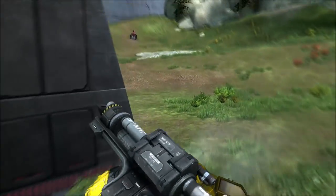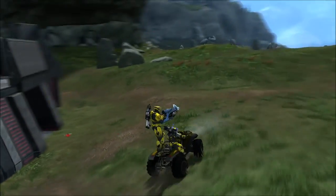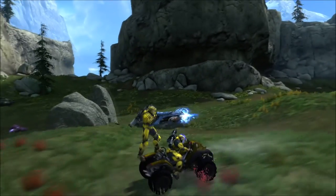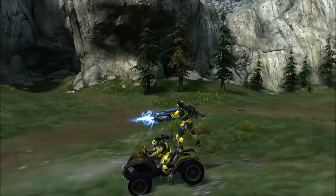Now, this also works with the plasma cannon. Here with the plasma cannon, same thing — just rip the turret off, and then eventually you'll teleport to the passenger seat of the mongoose, and you'll be able to fire the plasma cannon just fine.